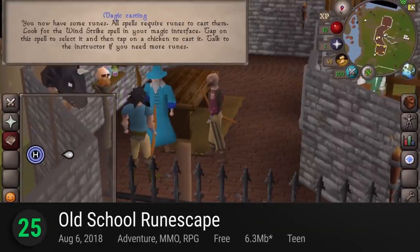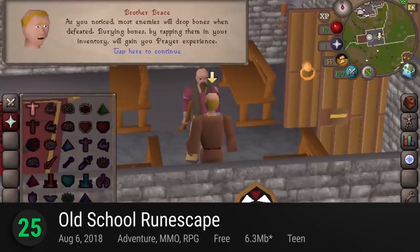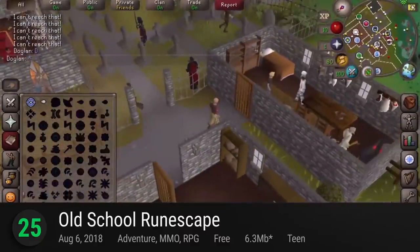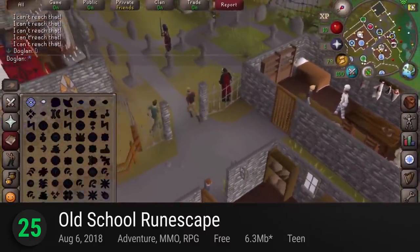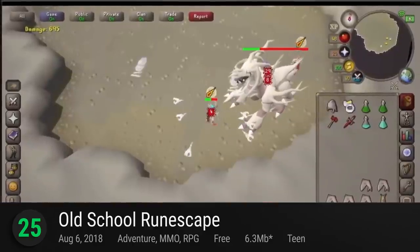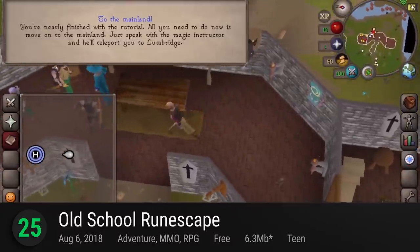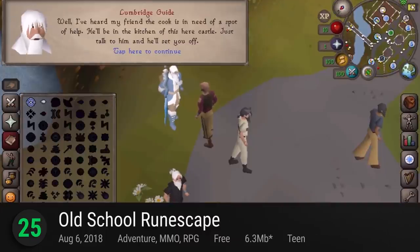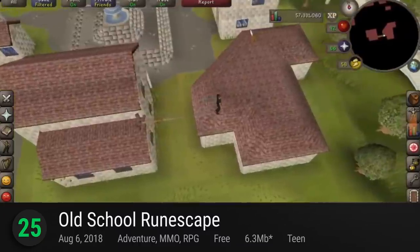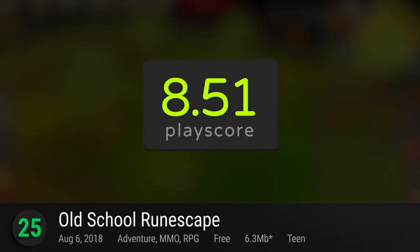Number 25: Old School RuneScape. Since 2007, this iconic browser RPG has developed a devoted fanbase from all around the world. Old School RuneScape is a modern version of the legendary game, now developed into a sprawling world where players can keep up with its intuitive economy system. Trade your cowhides for gold and think of the entire game as a stock market set in medieval times. It's a fantastic rebirth of the once-popular Java-based title. It receives a playscore of 8.51.